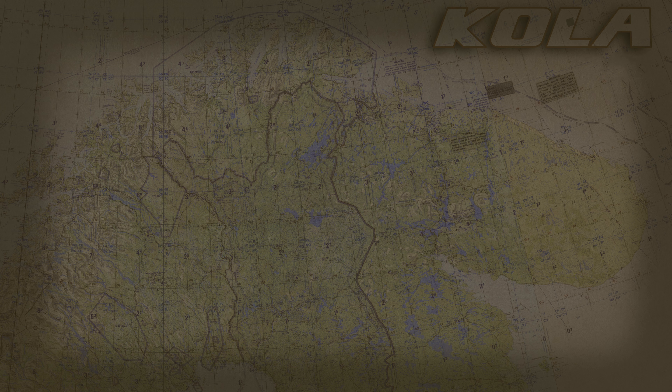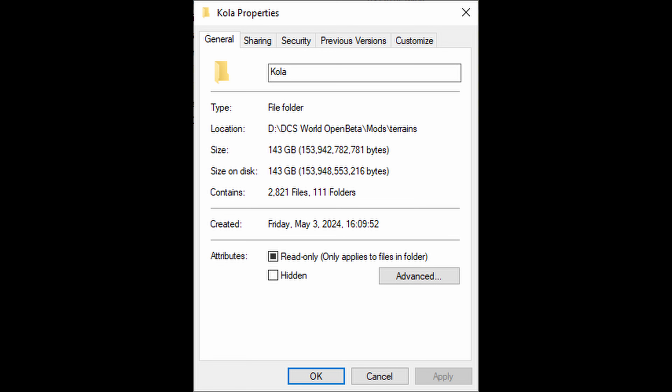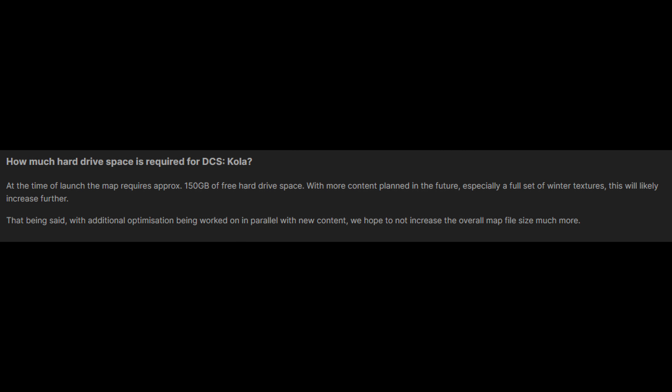How about hard drive space, because this is a concern for some. Here is where the Kola Peninsula map clocks in as far as hard drive space — holy, that is a lot of hard drive space. This map, in its early access state, consumes 148 gigabytes of hard drive space. That is not a typo. That is the actual hard drive space on my drive where I keep DCS.